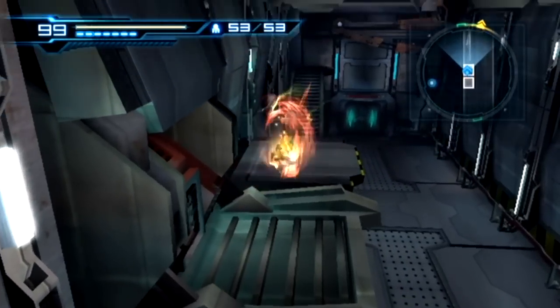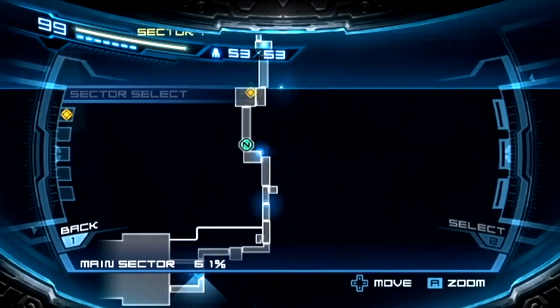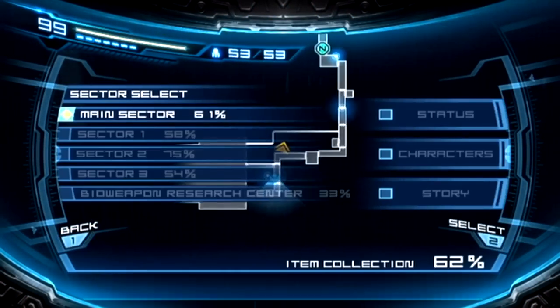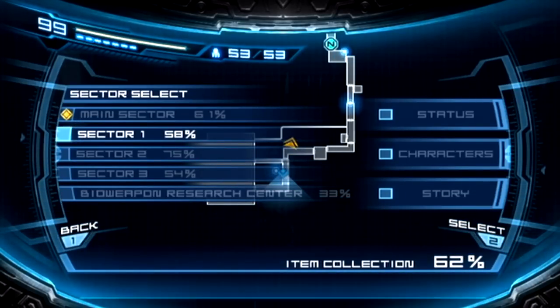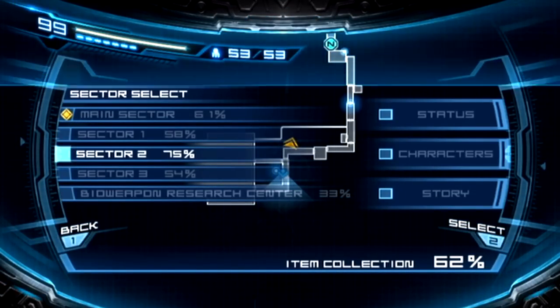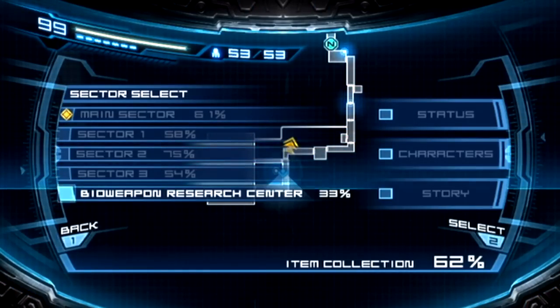On our way to doing that, we're going to collect the rest of the items laying around the bottle ship. We got the main sector at about 61% complete, Sector 1 is 58% complete, Sector 2 is 75%, Sector 3 is 54%, and the Bioweapons Research Center is only 33%.